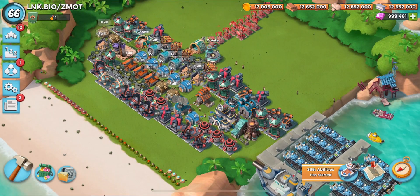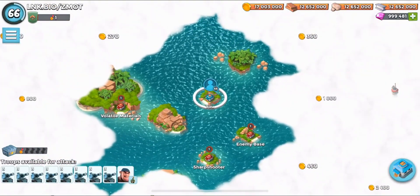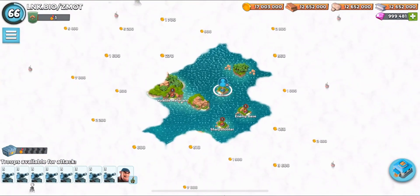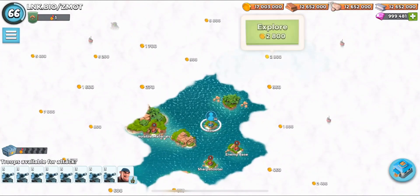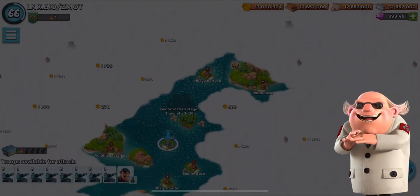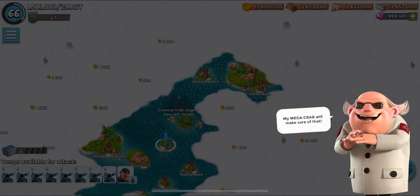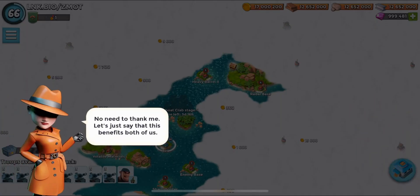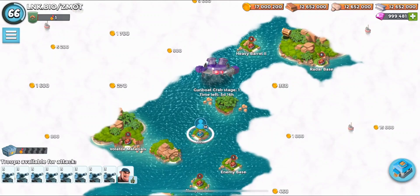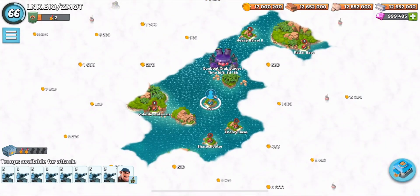We can't jump into the Season 38 button in the bottom right-hand corner, but we can go into the Mega Crab. Quick note — you only need to unlock one area on the map to get the Mega Crab. That isn't real in the real game, but I wanted to show it because it's kind of neat on the dev build — you can jump all the way to HQ25 with zero clouds open.